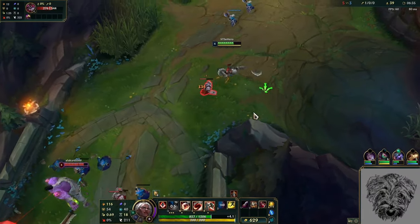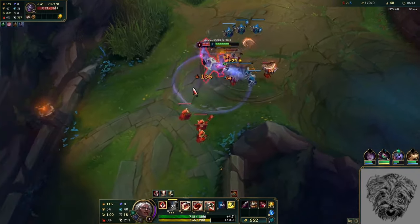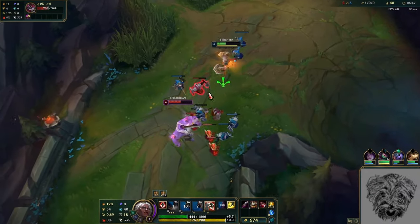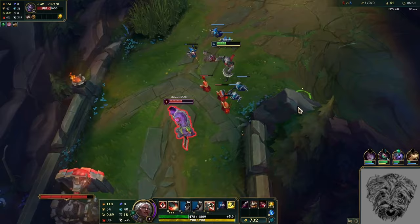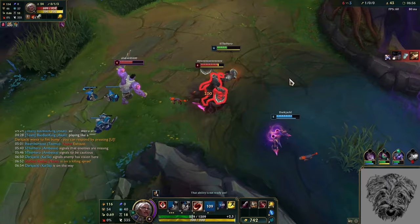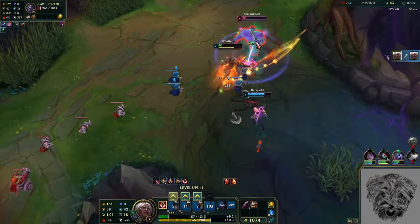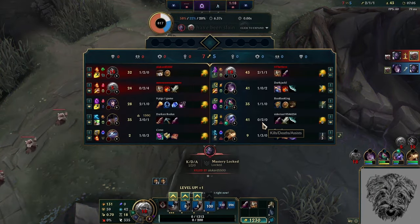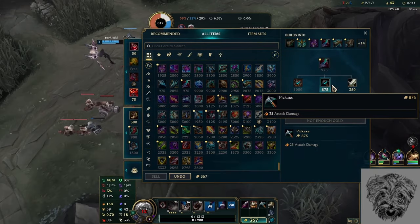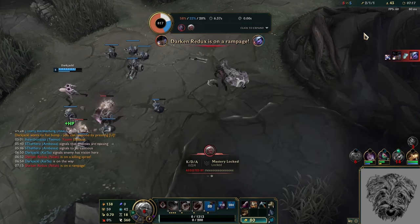I think when her kit was revealed, players were right to complain because it does just seem very overtuned. Even with the adjustments made over time, that's still the case, but not for the reasons people might think. Ambessa is intended to be a bruiser compared to Renekton or Darius, but after playing her myself, I believe she's much closer to being a fighter akin to Aatrox or Riven. In her current state, she has mechanics that would make her absolutely broken in the hands of pros or skilled players. If those were removed, she actually wouldn't be that terrible for balance, though I don't think there's any way she can avoid being high-elo skewed without serious design changes.